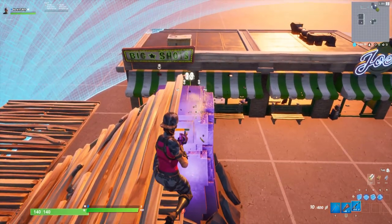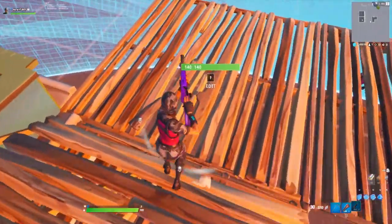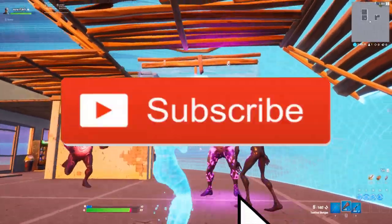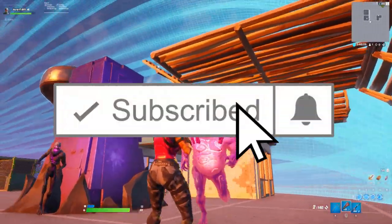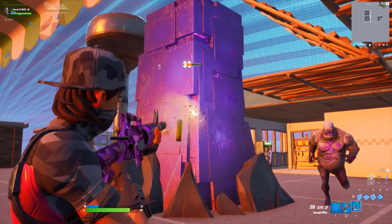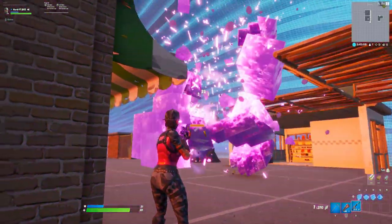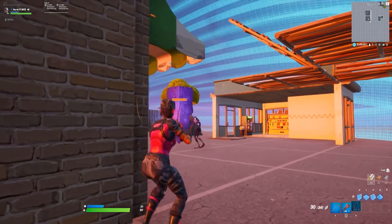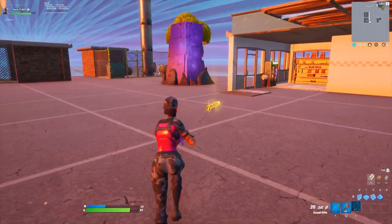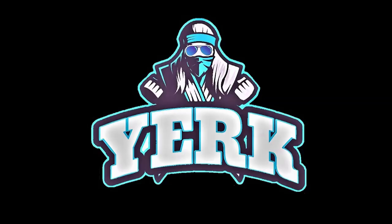And there you guys have it — how to make the retail row rift zone in Fortnite creative. If you guys enjoyed this video, I make content like this all the time. Consider dropping a like, hitting subscribe, and all that stuff. If you want to support me you can use code yerkyt in the item shop. I also just recently made a Twitter and a community Discord — I highly recommend joining, you can find the link in the description and the pinned comment down below. Thank you all so much for watching, and if you made it this far comment cube fiend down below. Check out some of my other videos on screen now, thanks for watching and as always stay up.